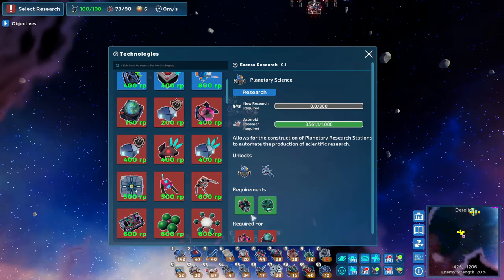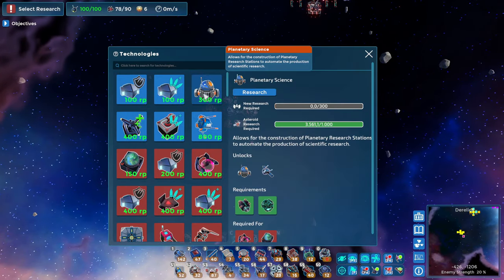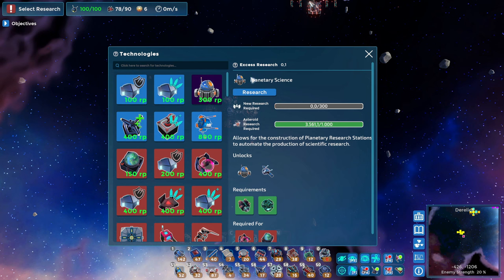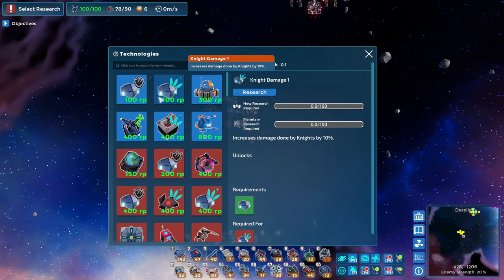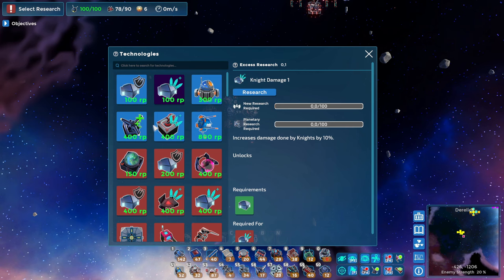Hey, it's TDA, and today I want to start making a lot of progress down this technology tree. I'm going to show you how to set up planetary science, how to build these upgraded knights, and we're also going to be setting up some organics.